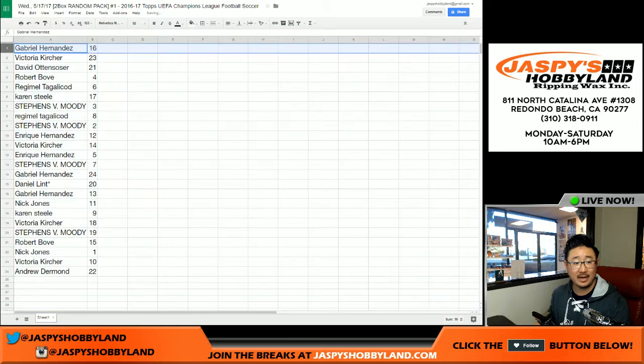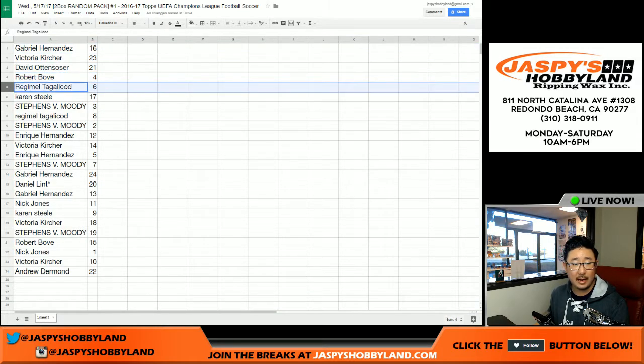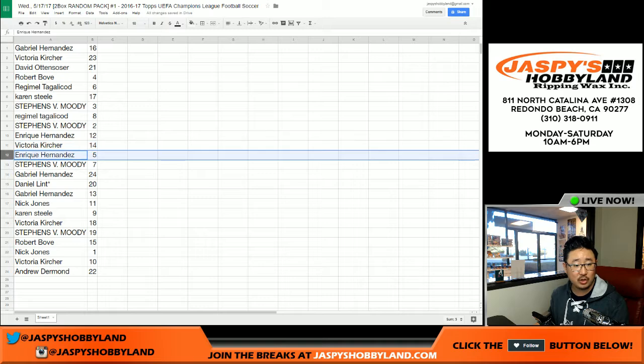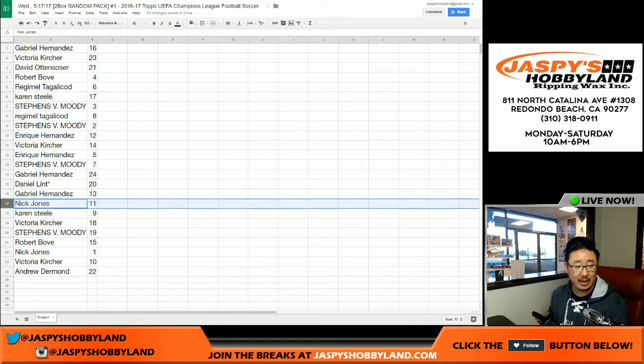So there are your pack numbers. Gabe: 16. Victoria: 23. Devo: 21. Bobby Bowe: 4. Regimel: 6. Karen: 17. Moody: 3. Regimel: 8. Moody: 2. Quique Hernandez: 12. Victoria: 14. Quique: 5. Moody: 7. Gabriel: 24. Last Spot Mojo Daniel: 20. Gabriel: 13.